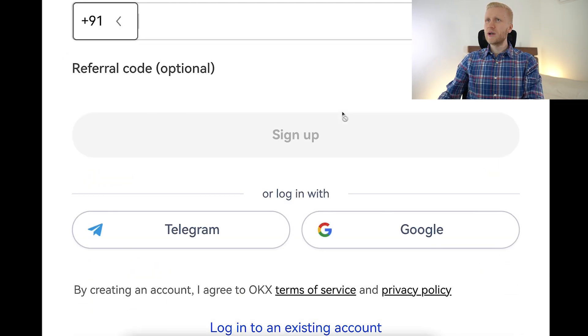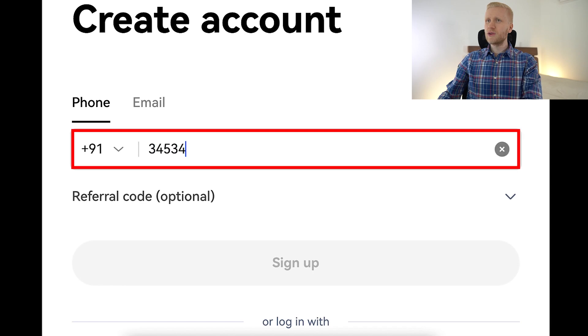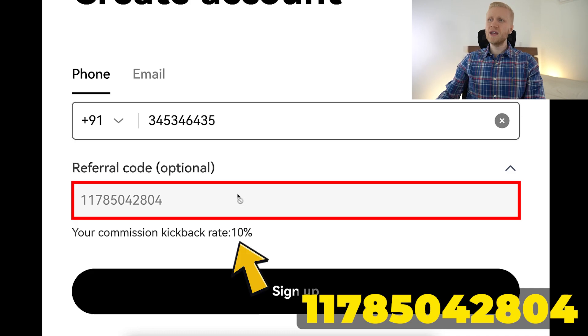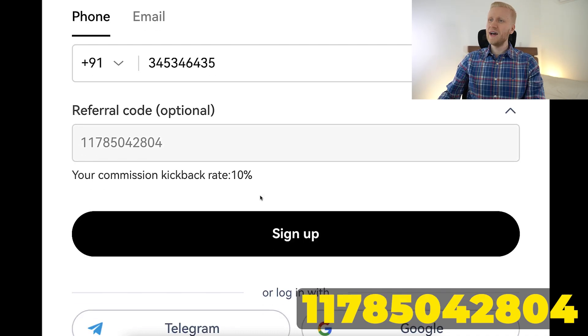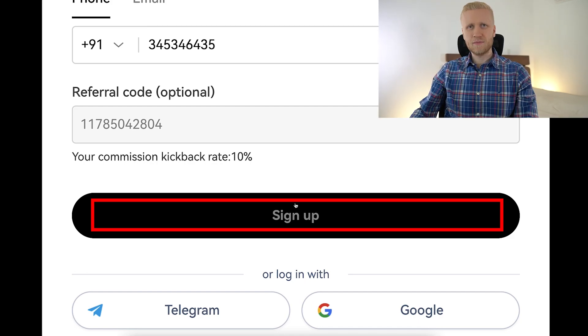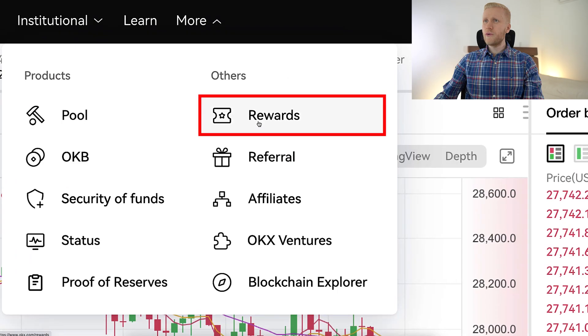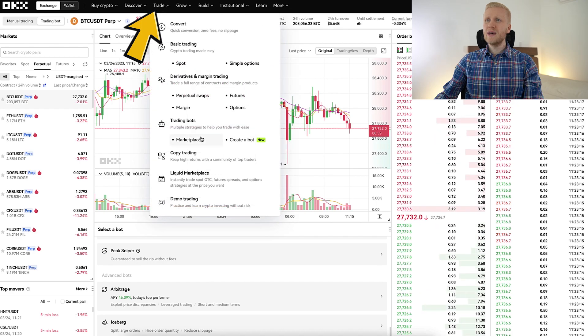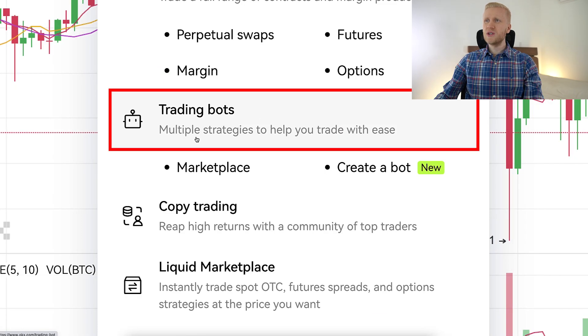Even in India you can sign up perfectly. You fill out your phone number right here. My referral code, which gives you the best bonuses and also a 10% discount on your trading fees, has automatically been added. You click here, sign up, and you will be inside OKEx. You can get your welcome bonuses on the reward section right here. But today we will focus on the trading bots that you can find here in the trade and trading bots section.